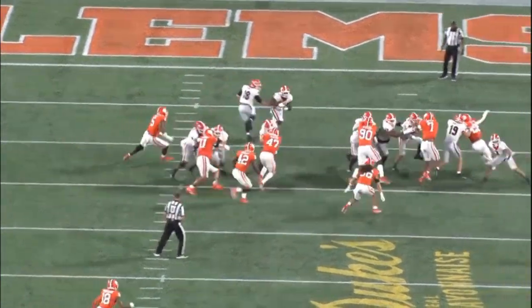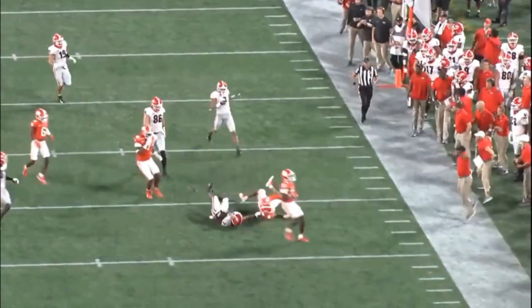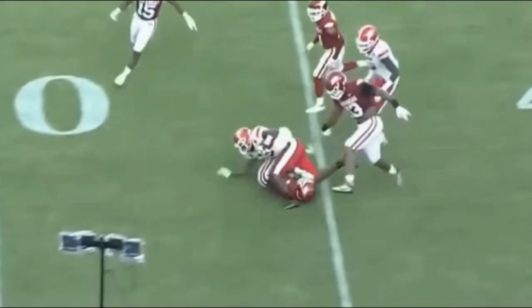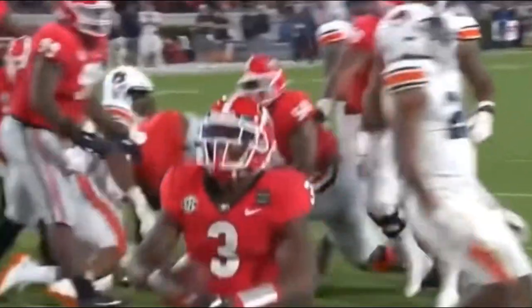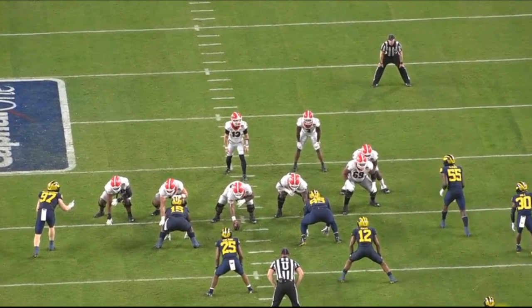After watching his tape, Raiders 4th round selection Zamir White could end up being the Raiders' lead back. He is a powerful runner with great lower body strength, and although he is not the quickest or most elusive player on the field, he does have good straight line speed as shown in his 4-4 40 yard dash. Zeus, as they call him, has the vision that can make him one of the league's premier running backs. Mix that in with his lateral jump cut ability and you have a solid player who will contribute to the Las Vegas Raiders.